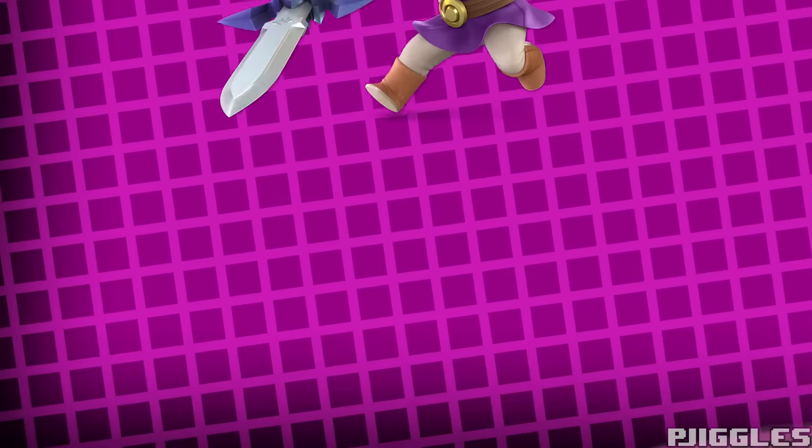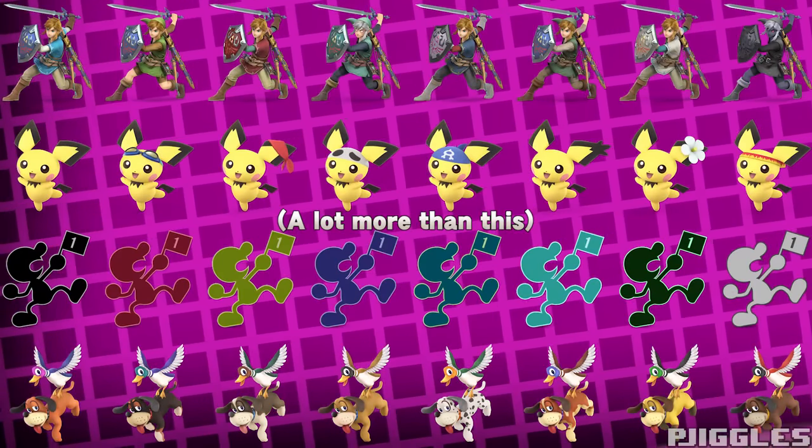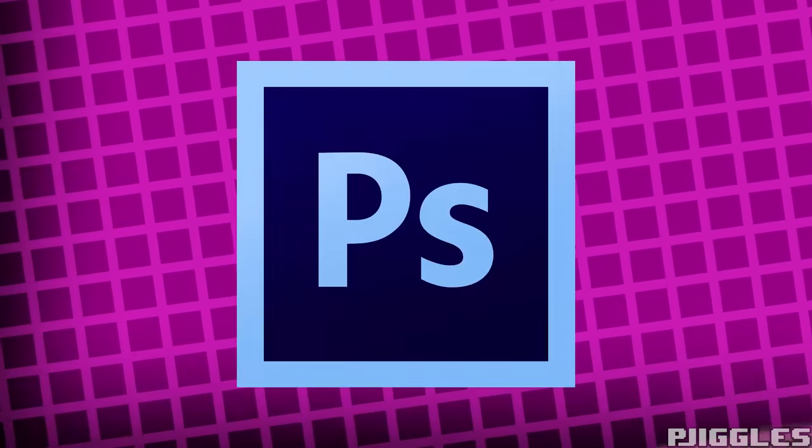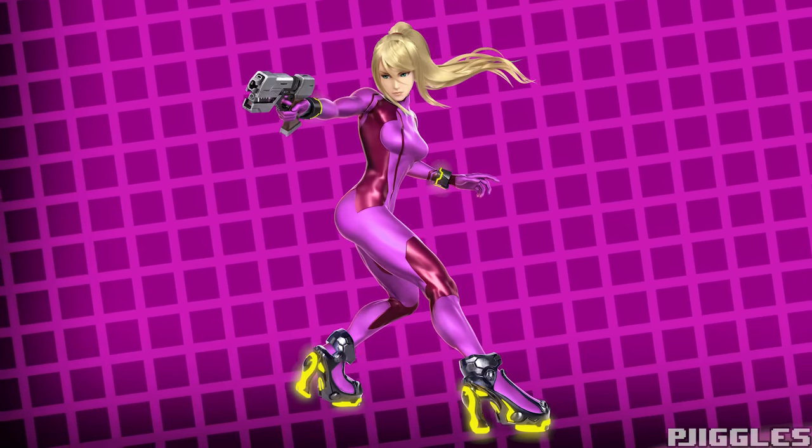Sometimes they have a purple alt available, which I'm usually cool with, because pink and purple are the same color. In any case, I felt like I had to take it upon myself to give all these characters a pink alt, with the power of Photoshop. We just grab a character's artwork, let Photoshop do its work, and bam. Beautiful pink alt.